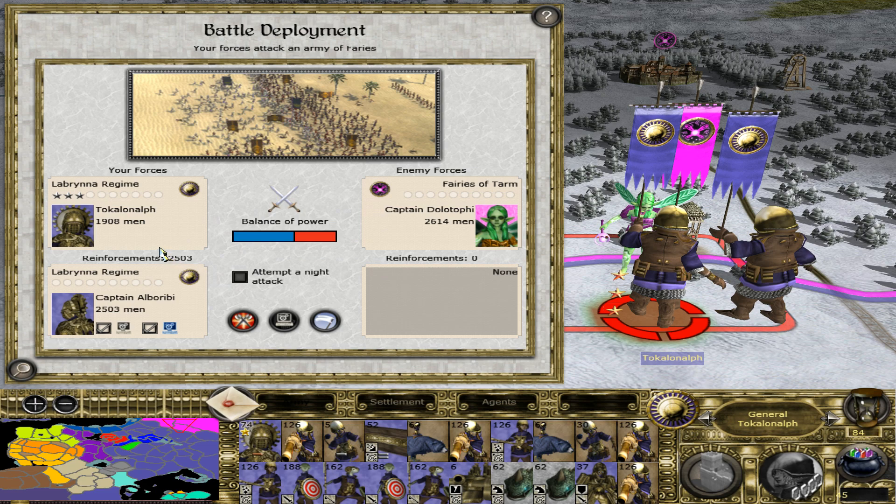We have one army under General Togalonalf of Labrina, with 1,908 men. Then we have Captain Alboribi with an additional 2,503 men. I believe the one with the fewer numbers is the stronger army — the other one is mostly basic infantry and medium infantry. The enemy has a lot of casters, including their beam golem giants. Army strength ratio, balance of power — let's fight the battle.